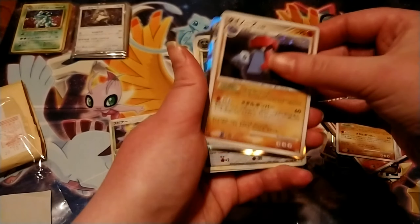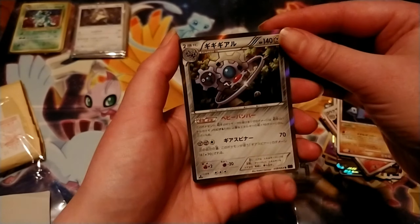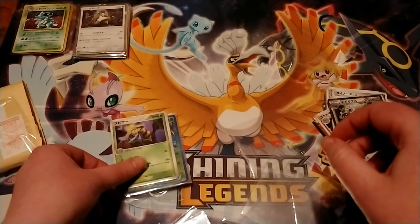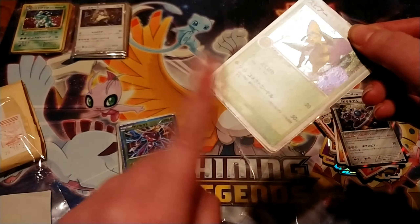Oh, there's another Probopass. And this is Klink, or Klank, or whatever — I don't remember, from XY. Klink, Klank, Klinklankaroo. This is from the EX series, I'm pretty sure.